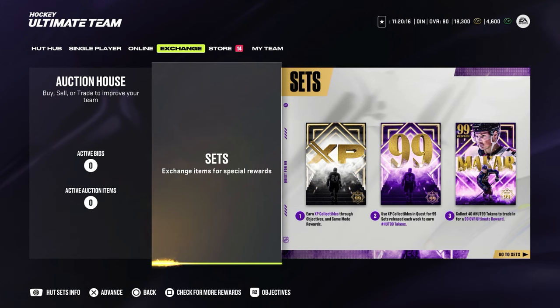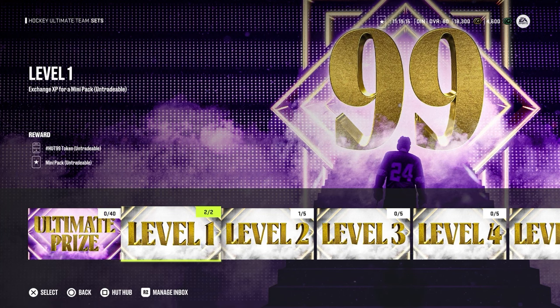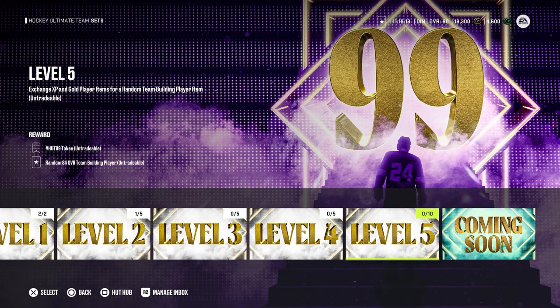It's not only XP collectibles we will need to get a 99 overall card. If we go to the exchange screen, you can see that we need to use XP collectibles to complete sets weekly to get a token, and that token we will be able to exchange for a 99 overall card. When we go to the sets, the first one is the Quest to the 99. Once you open it, you can see there is an ultimate prize, level 1, level 2, 3, 4, and 5.